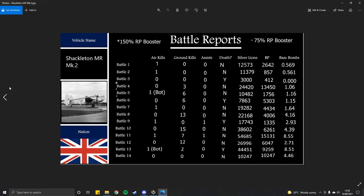Match 13: 1 bot kill, 2 ground kills, 0 assists, did die — 44,451 SL, 9,259 RP, 8.51 tonnes. Match 14, the match to spade the plane: 0 air kills, 0 ground kills, 0 assists, didn't die — 10,247 SL, 10,247 RP, 4.46 tonnes dropped. In total I'd guess around 20 bases destroyed. The bomb load was really good once you got the 1,000 pounders unlocked.